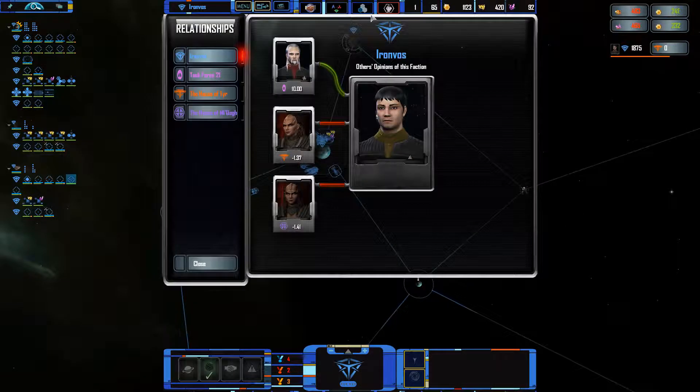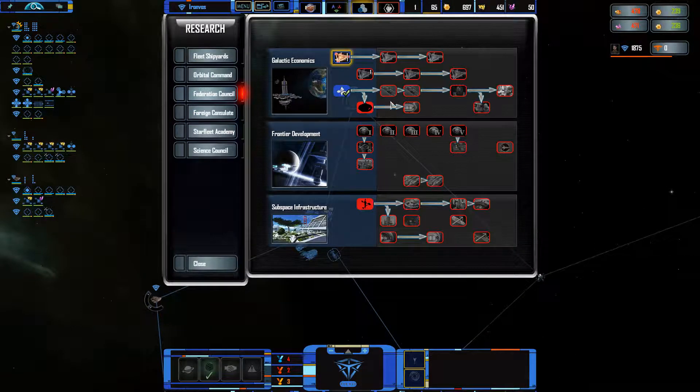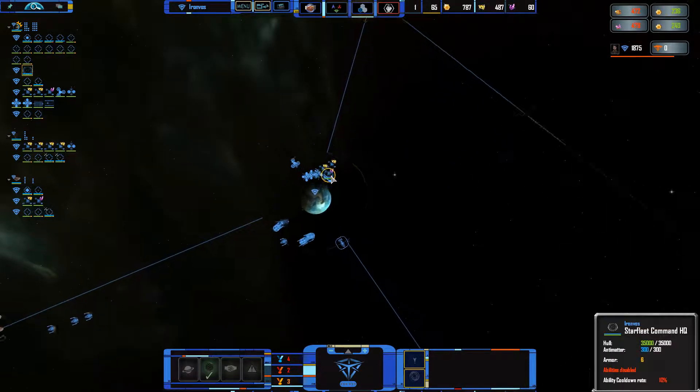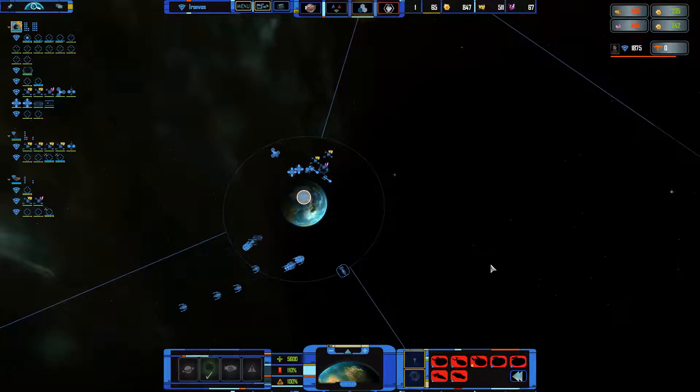We should have another capital slot — yes, we do. In the meantime, let's quickly research some more tritanium. Capital slots — yes, we have an extra one. So we could push out another ambassador if we have the money, which we don't.